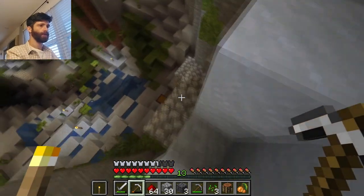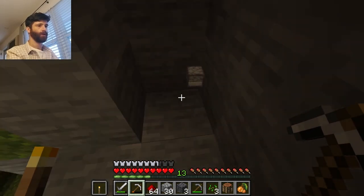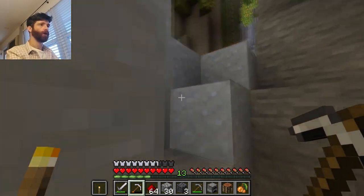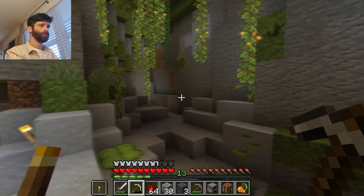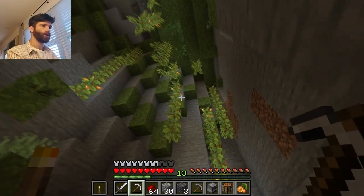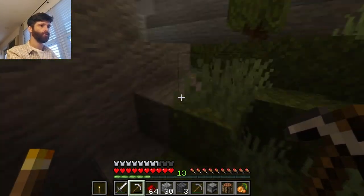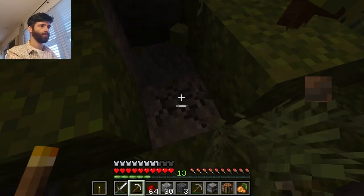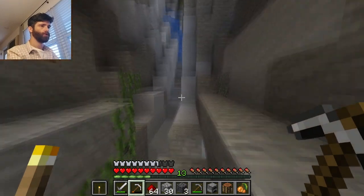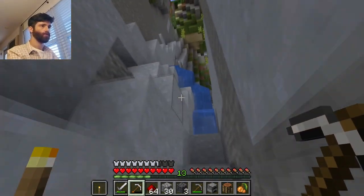Eight pieces of cobblestone - I will take this. I have enough wheat seeds to throw some away. Anything over here that I missed? Copper, but it's so high up - I'm just going to leave the copper. Ooh, iron - just one piece of iron. All right, let's go back.